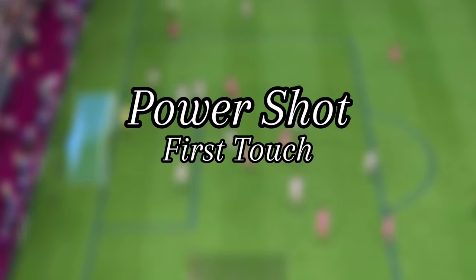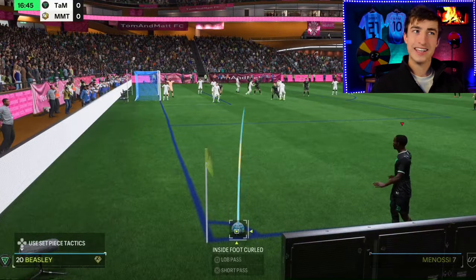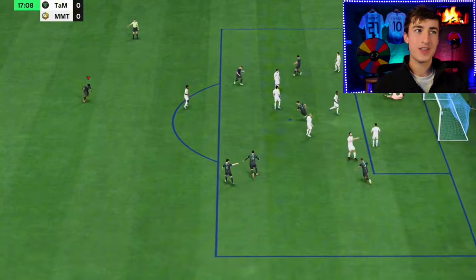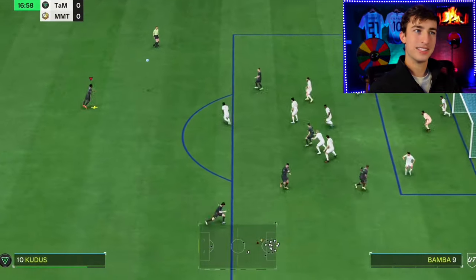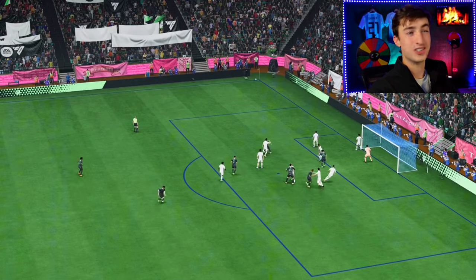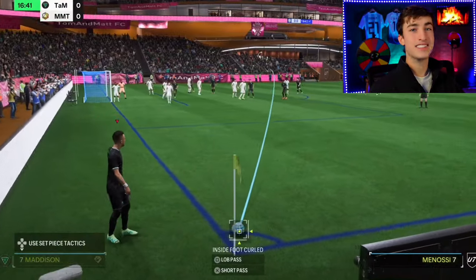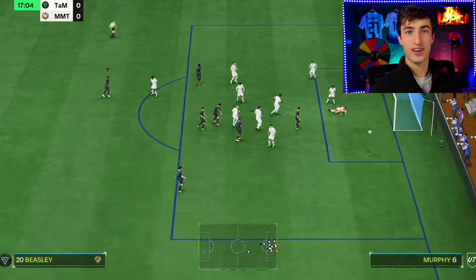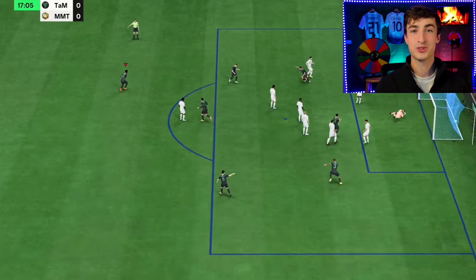This next type of corner kick abuses another broken tactic. Play it all the way out to the guy at the top of the box — ideally somebody with a power shot plus, but realistically this can work with just about anyone. Play him the ball with an out-swinging corner and right away, usually on his first touch, do a power shot. It takes a bit of practice, but it'll end up glitching over the goalie and somehow find the back of the net. You really cannot defend this. And the nice thing is that even if you miss, the goalie is just going to deflect it wide or parry it and you'll get another corner kick out of it — so just keep doing it on repeat until you end up scoring.